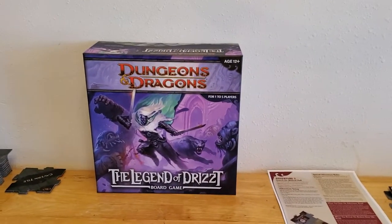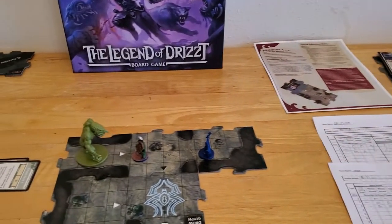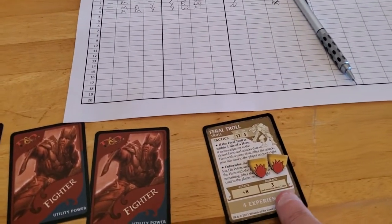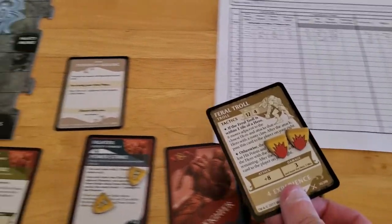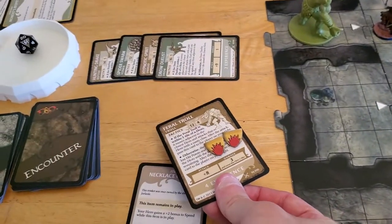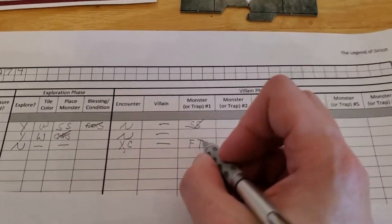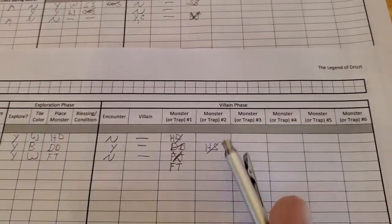Starting turn number four of the Legend of Drizzt board game, Adventure number two. Drizzt is going to go. I forgot at the end of last turn - this doesn't matter, but I will do it now. To pass - technically you pass this over to the other player after it activates, so make sure I do that now. Pass this over to Drizzt, because this will now activate for Drizzt. I'm just going to put an X through the Feral Troll here. And then on turn four, I will put it for Drizzt. The Feral Troll will activate if we don't do something.